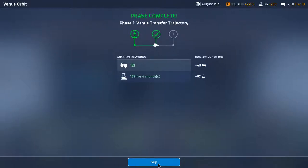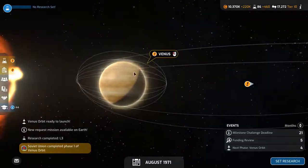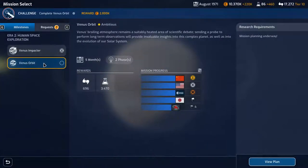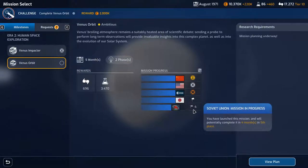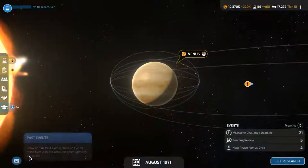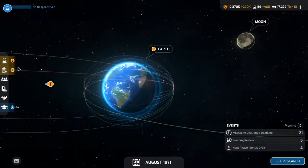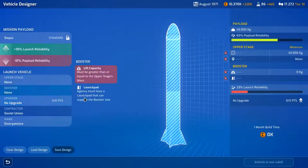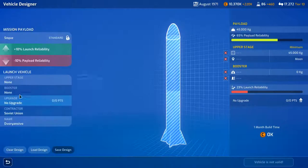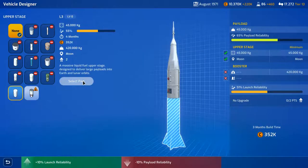Venus transfer trajectory underway — continue. We are on our way. If you click on Venus — Venus orbit, yeah, we're fourth which sucks. We'll basically just want to get it done now. Next phase milestone. I can go to active missions and start to build this rocket — booster, go upper.